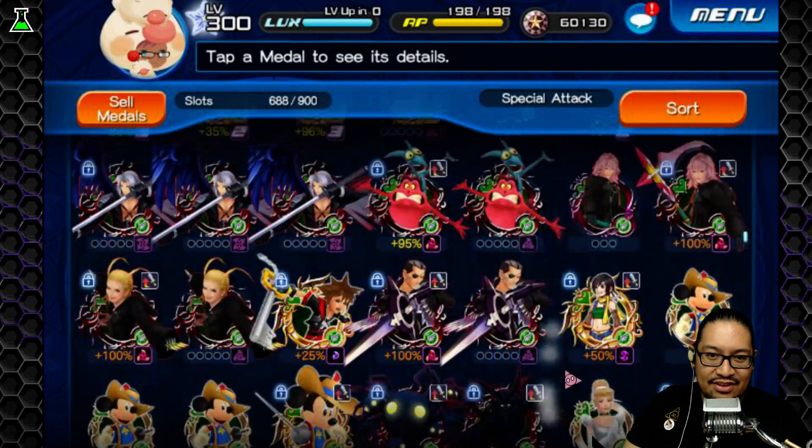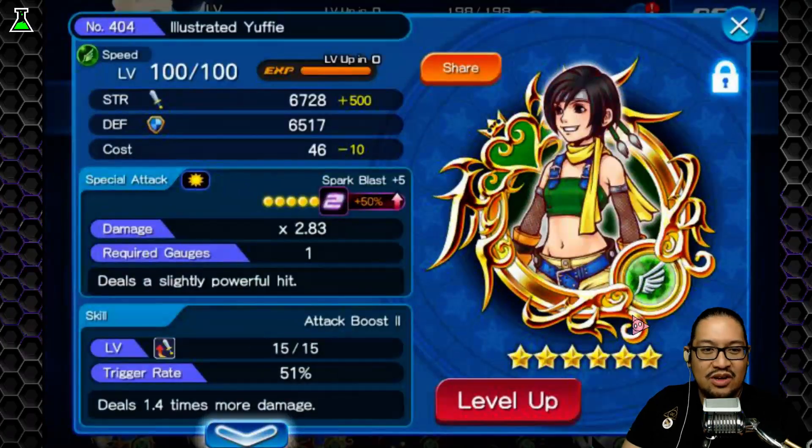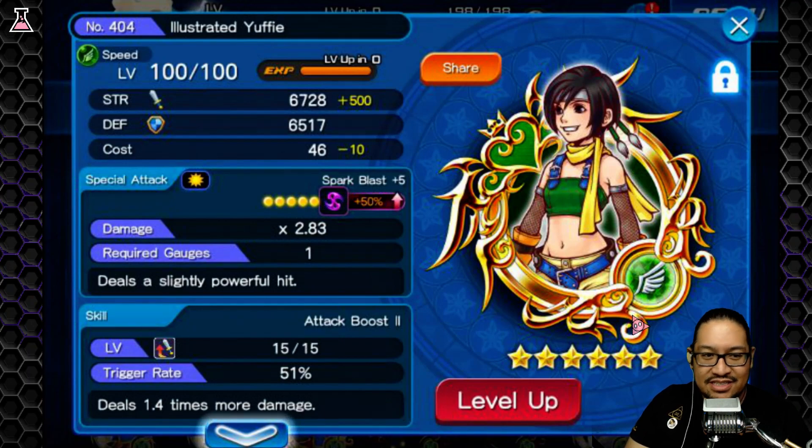Illustrated Yuffie — unfortunately I don't have a trait on her. She is a 2.83 multiplier single attack, one gauge cost, and she does do a lot of damage.